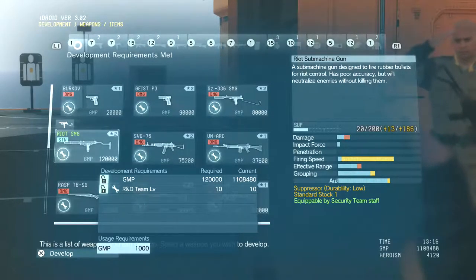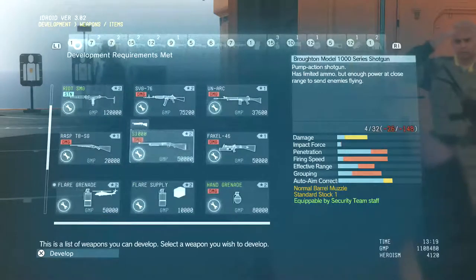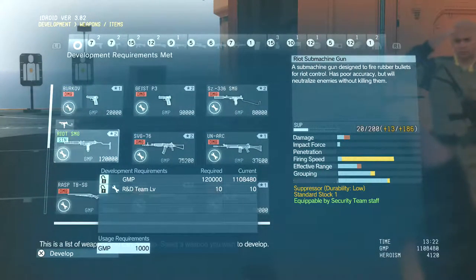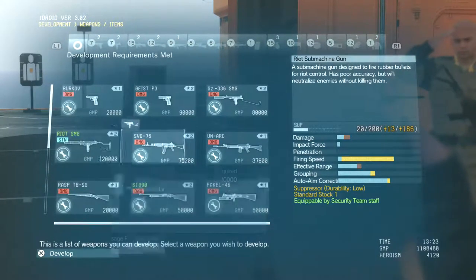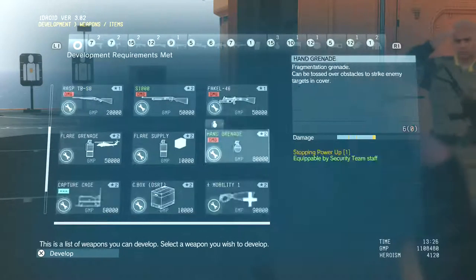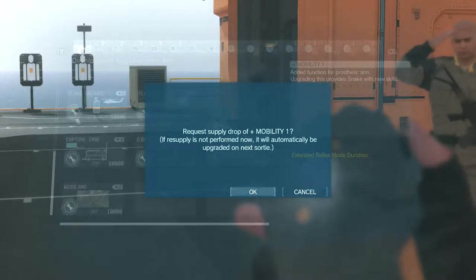The firing speed's amazing, everything else looks pretty similar, suppressor durability is low. It's equippable by the security staff team — I think that refers to the online multiplayer component, when somebody tries to invade your Mother Base to steal your resources. The mobility arm extends your reflex mode duration, which is absolutely something I want. But it turns out it's a thing you have to equip — I thought it was just a new arm I wore all the time. We'll get it on the next sortie.